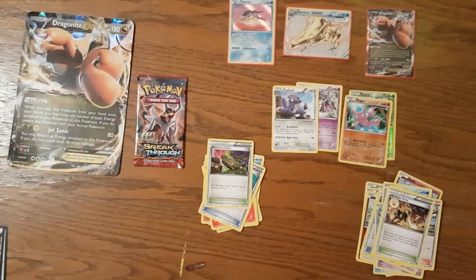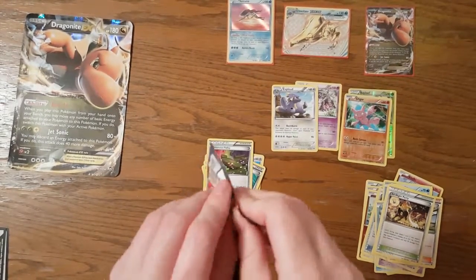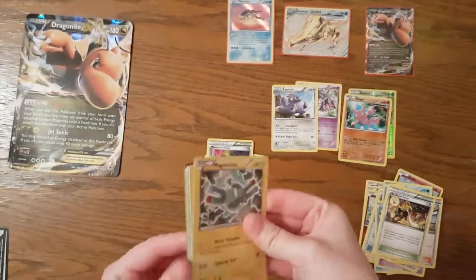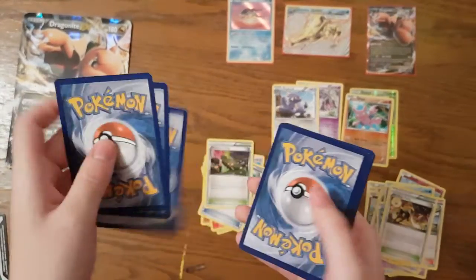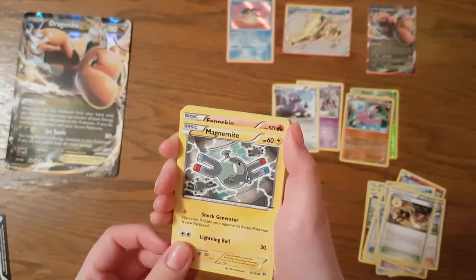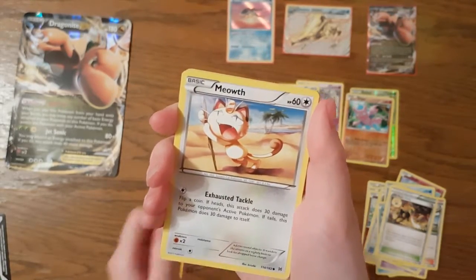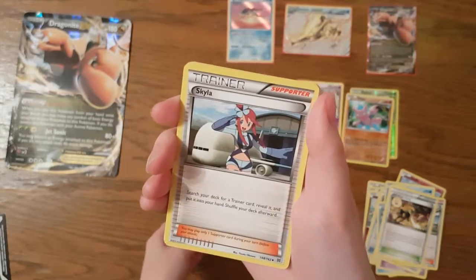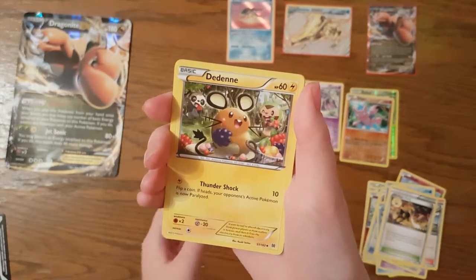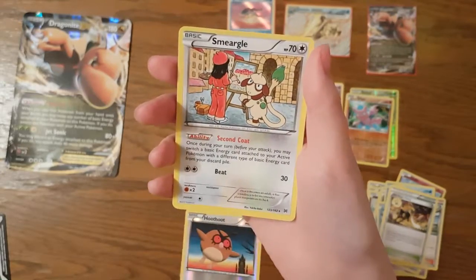Every time — what are the odds I hit that every single video? Last pack of the Dragonite box: Magnemite, Fennekin, Pancham, Meowth, Sandshrew, Skyla, Glalie Spirit Link, Dedenne, Hoothoot reverse foil, and the last card for this set is a regular rare Smeargle.